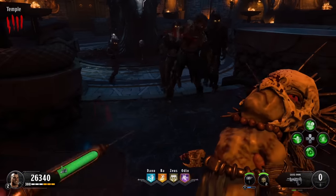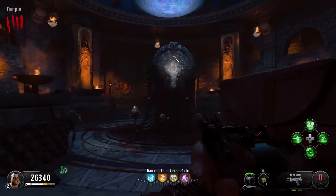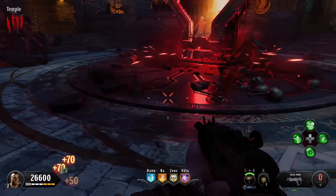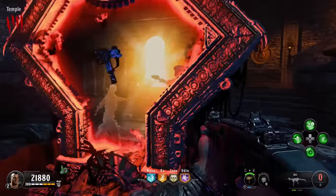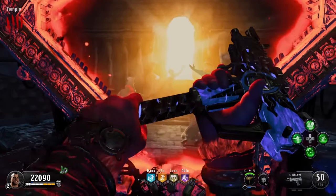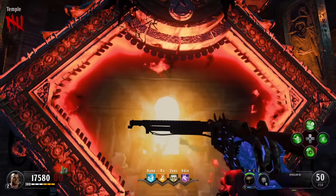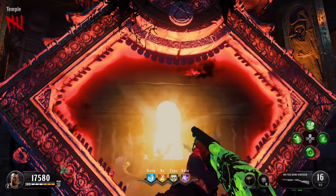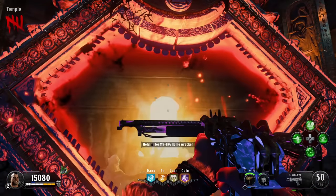It wouldn't be much of a Pack-a-Punch guide if I didn't show you a bit of the Pack-a-Punch camo. Here's what it looks like. I'm gonna get it on a couple of different weapons here just to give you a flavor of how it changes, and I'm also gonna use a couple of different double-PAP abilities — which are the same in all the Black Ops 4 Zombies maps — to give you a bit more of an insight into how it's all gonna look as part of this particular map's aesthetic.